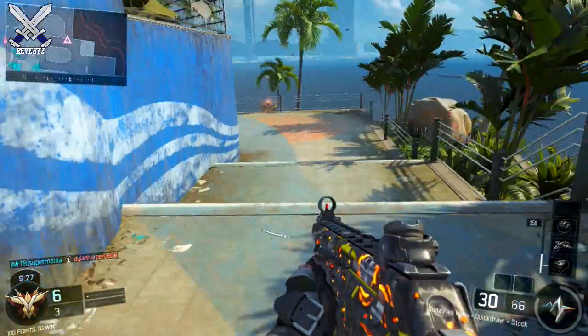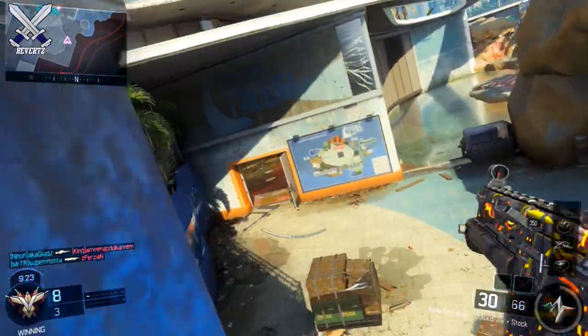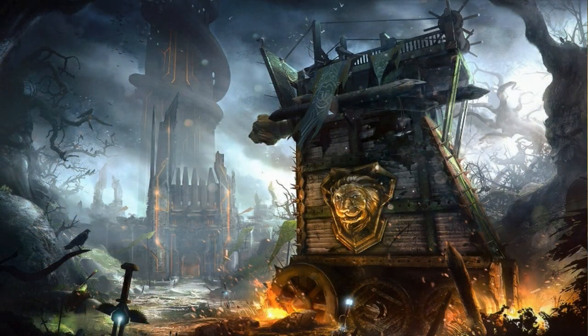We have Citadel, Micro, Outlaw, and Rupture. And of course we have the new Zombies map, but I'm not gonna touch too much into that. We're gonna start off with Citadel first. Citadel is based in a medieval castle and it's a medium-sized map with tight corners.